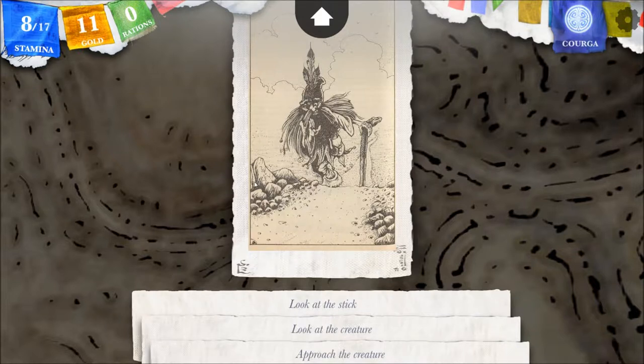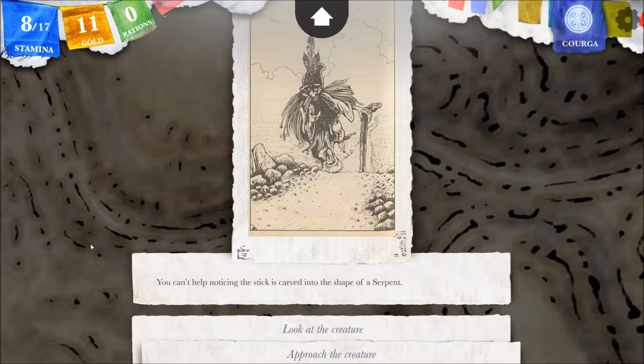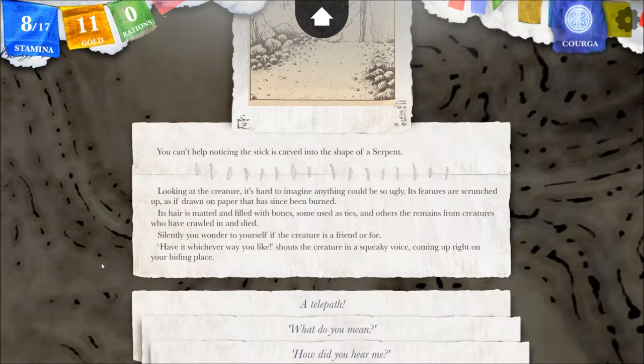It's got a walking stick, meaning it might need help walking, but it is running extremely fast. You can't help noticing that the stick is carved into the shape of a serpent. Looking at the creature, it's hard to imagine anything could be so ugly. Its features are scrunched up, as if drawn on paper that has since been burned. Its hair is matted and filled with bones — some used as ties, and others the remains from creatures who have crawled in and died.